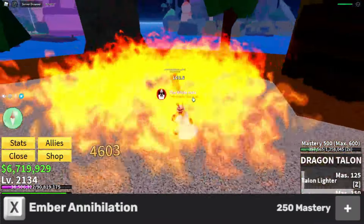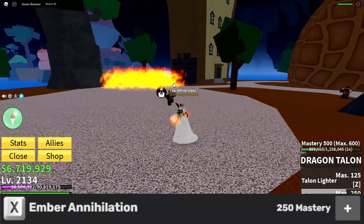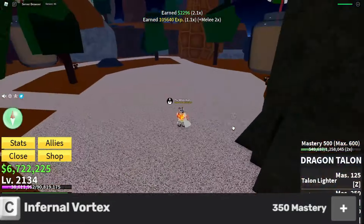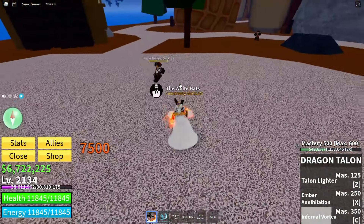The X ability is called Ember Annihilation, where you shoot out a huge projectile towards your enemy dealing a lot of damage. The C ability is called Infernal Vortex. The good things about this fighting style are that it has big hitboxes, decent area of damage, and it gives distortion to your enemies when you hit them.